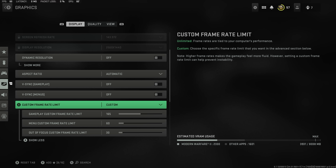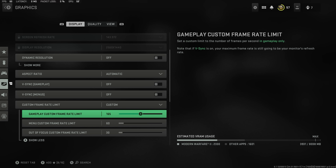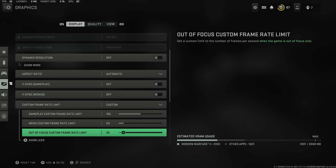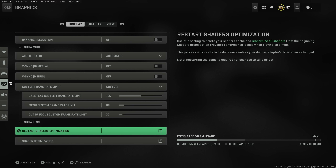I have my frame rate set to custom as my monitor is limited to 165Hz — it's a 1440p monitor and higher refresh rate monitors are insanely expensive. I have my menu custom frame rate down to 60, just to put a little bit less load on your graphics card and extend its lifespan. Out of focus custom frame rate I have down to 30 because you're not seeing it anyway.